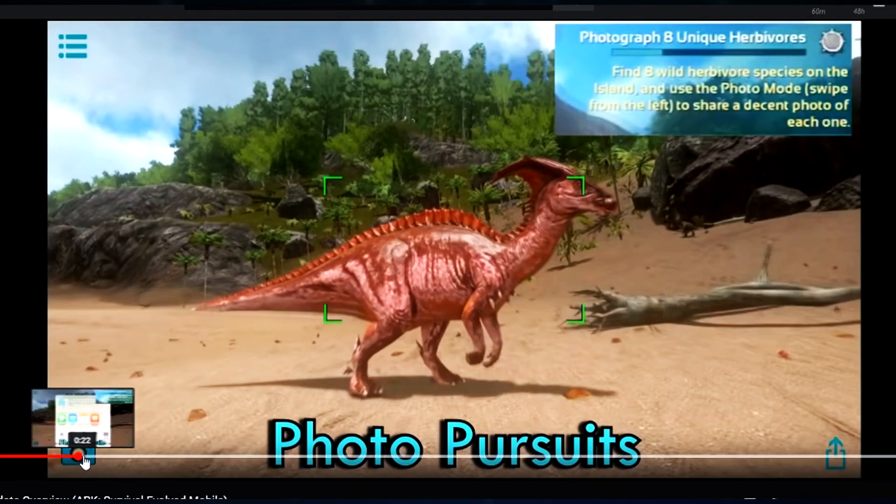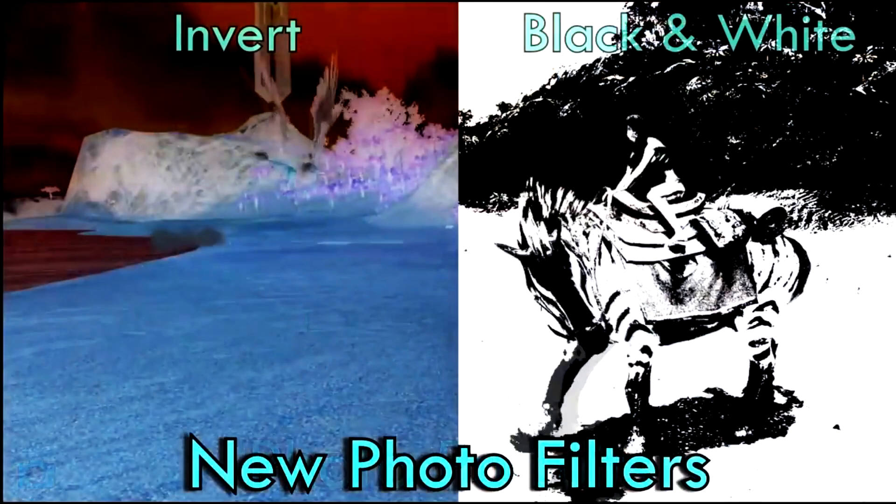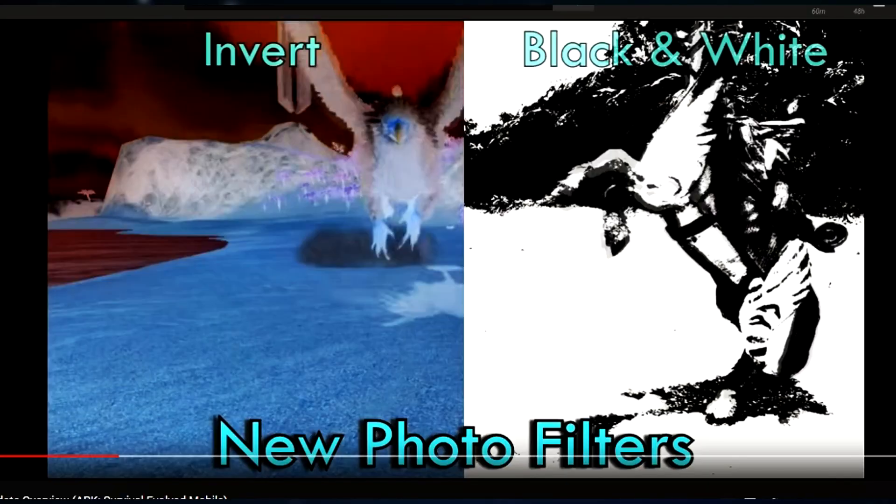Now you can take screenshots in ARK Mobile, get the best angles, and they even have a little pop-up in the right-hand corner telling you about the species. They also added inverted and black-and-white filters. The inverted filter looks pretty bad, and black and white makes it hard to make out in-depth features — so these filters probably won't see much use, but they're kind of interesting.